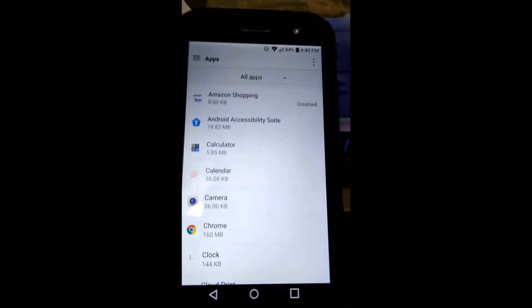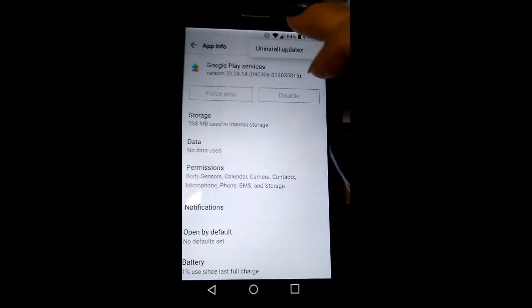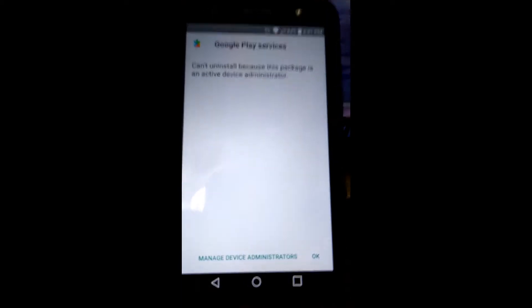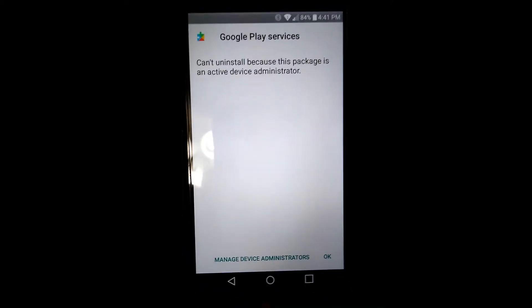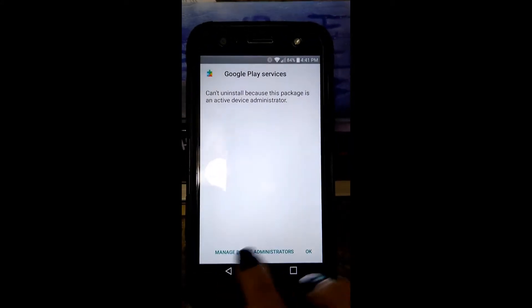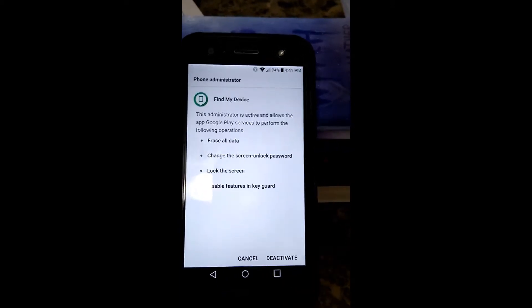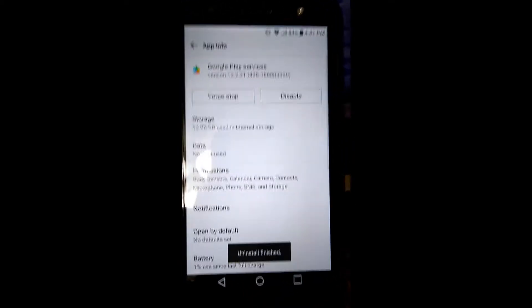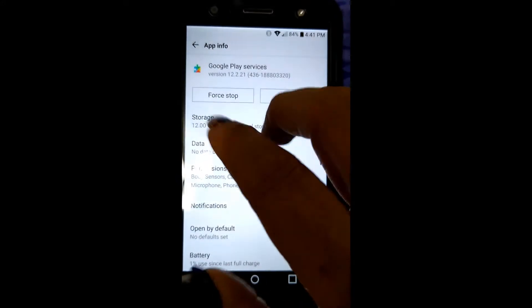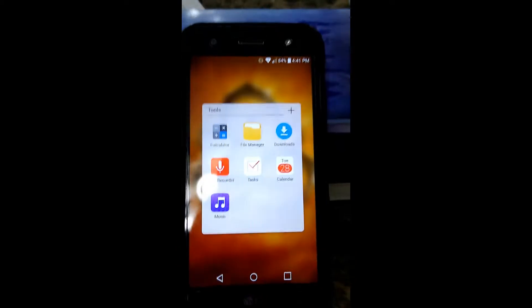Go into your Apps again, go into Google Play Services, and hit the three little buttons at the top. Select 'Uninstall Updates' and hit OK. If it says 'Can't uninstall because this package is an active device administrator,' click 'Manage Device Administrators,' click off Find My Device, and deactivate it. Then hit the three buttons again, hit Uninstall Updates, and press OK. That went ahead and downgraded me to version 12.2.21436.